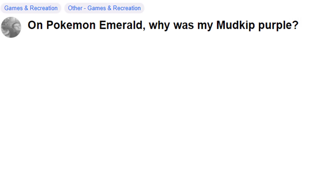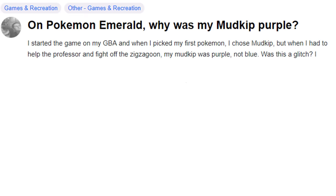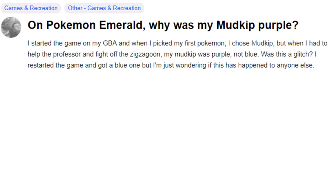That just gets me mad thinking about it. And the worst part is when people post online after they ran away from the shiny and ask what happened: 'On Pokemon Emerald, why was my Mudkip purple? I started the game on my GBA and when I picked my first Pokemon I chose Mudkip, but when I had to help the professor and fight off the Zigzagoon, my Mudkip was purple, not blue. Was this a glitch? I restarted the game and got a blue one, but I'm just wondering if this has happened to anyone else.' That was a shiny. You reset the game. Over a shiny.